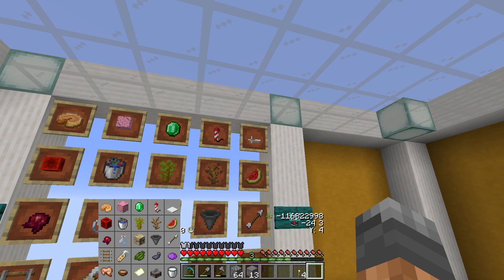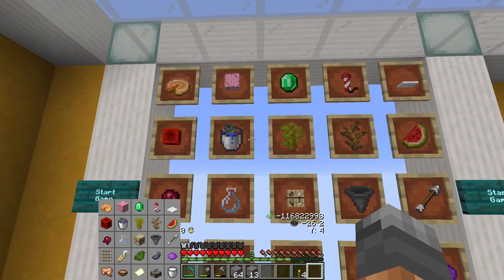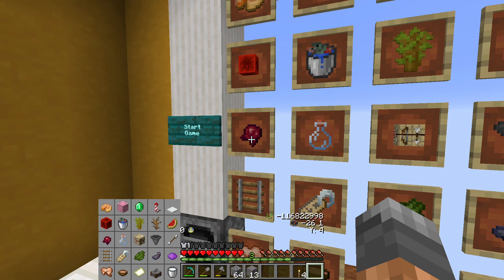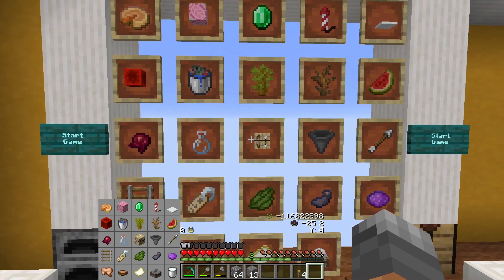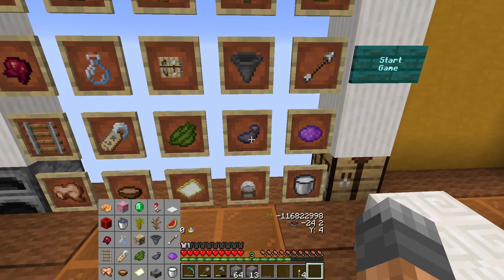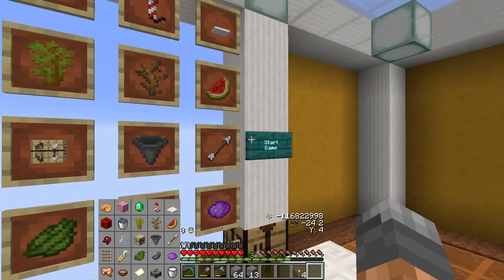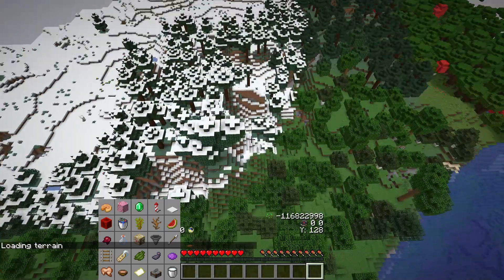We need one sugar — actually 10 sugarcane. We need a pink dye, eight terracotta or 32 clay bars, one gunpowder, a snow layer, a melon slice, dead bushes, an acacia sapling, a bucket of salmon, spider eye but no string, mushrooms — one extra brown mushroom. We need the gas, two friends chest, arrow, red dye, blue dye for purple, an ink sack, cactus green, name tag.